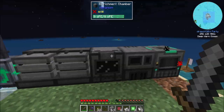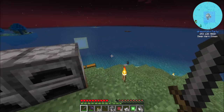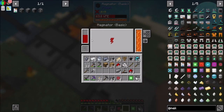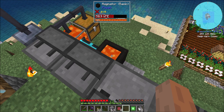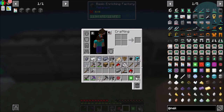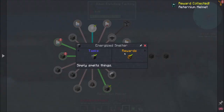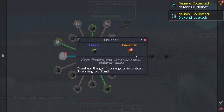You can then enrichment-chamber your way into some osmium dusts. All right, that's a tier upgrade for the Enriching Factory. These machines are obviously going to start draining our RF like nobody's business, and the buffer from our Magmatic Generator is going to rapidly decrease. So we should probably look at making the energy cubes. Let's see what kind of quest rewards we're getting.